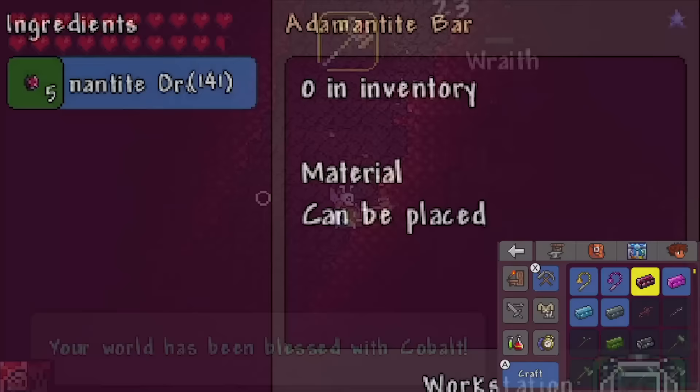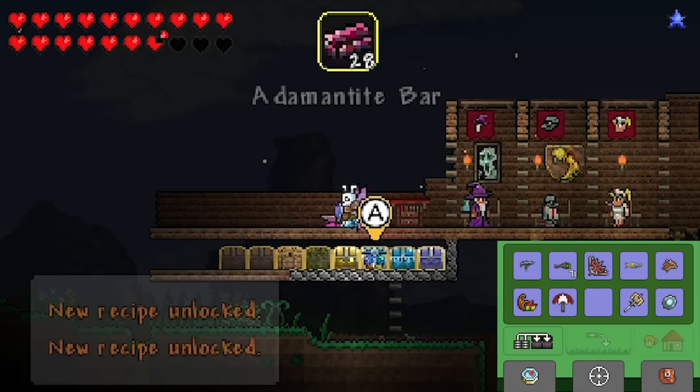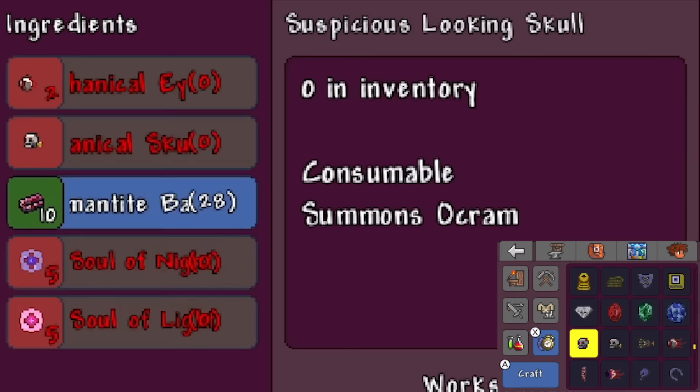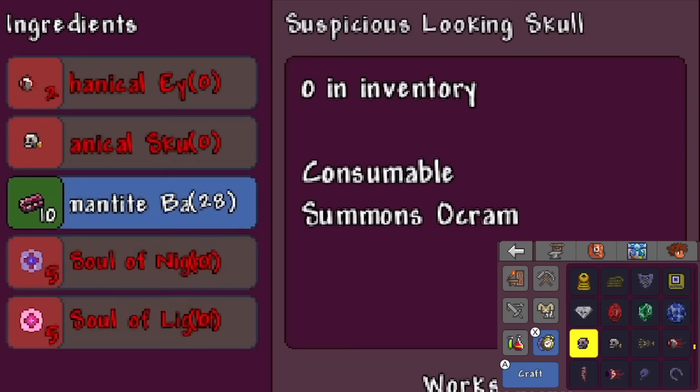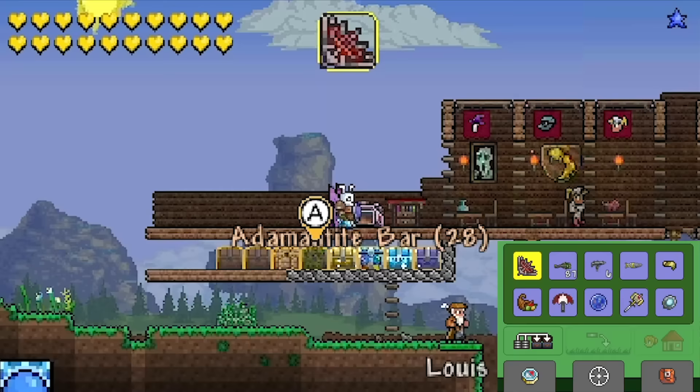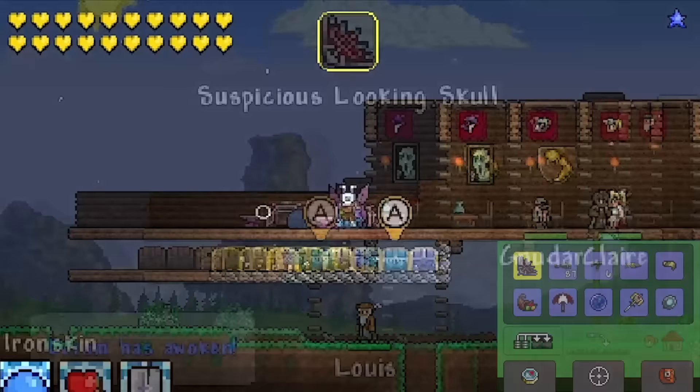In the end, it took nearly two hours to find a world with adamantite. But with that, we could get all the necessary ingredients for the Okram Summon, which just had to be incredibly annoying to craft as well. In order to get this skull, we need five Souls of Light, five Souls of Night, and two mech eyes - that's so annoying, so painful. And with that, we can get our suspicious-looking skull. Finally.